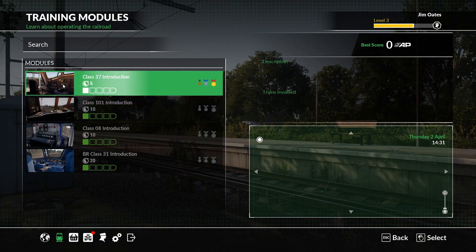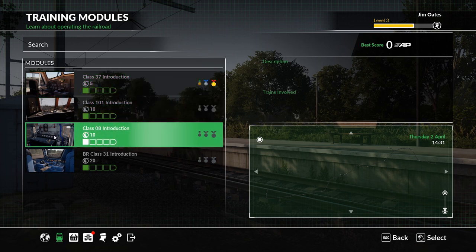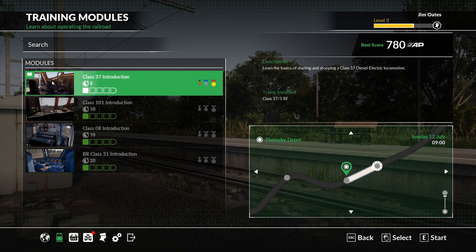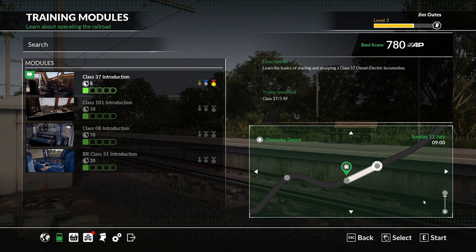As you can see, I've done the Class 37 introduction already. It's a good one to get started because I'm still getting myself familiar with all the trains. I want to go through the Class 101 and the Class 8 — the Class 8 is probably one of my favorite trains — but let's get through the Class 37 again. It's a fairly short route and the whole thing should take around five minutes.